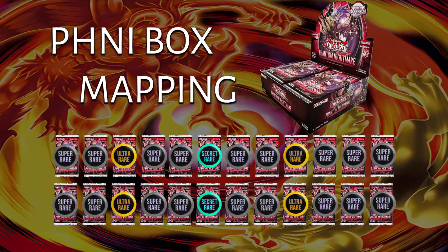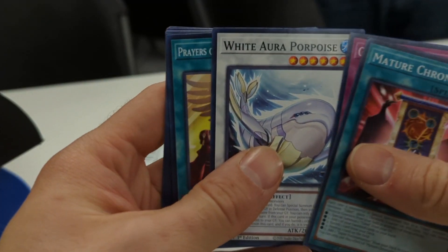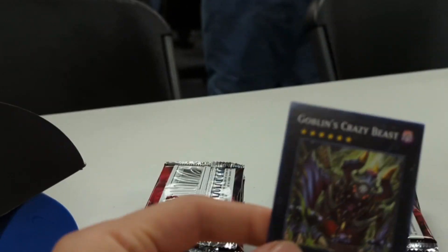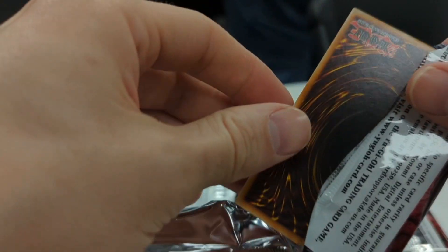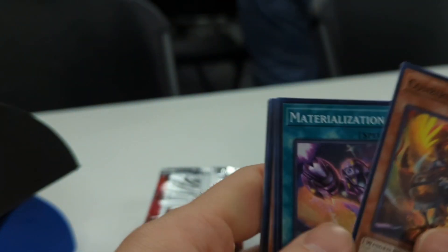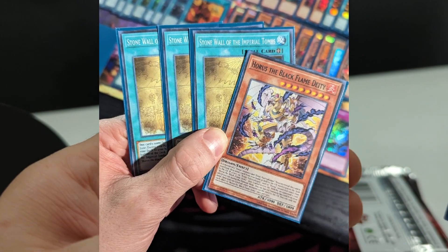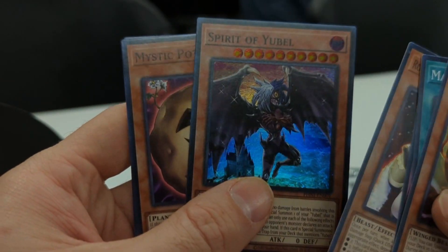These boxes are in fact mapped. Spoilers: White Aura Porpoise and Scissors of the Goatee, so there's some more Goatee support. We got a goblin — goblins! I'm actually looking forward to pulling supers because I'd really like to get another field spell. Oh, Spirit of Yubel — I think that's one of the good ones. We got supers on the bottom on both sides.